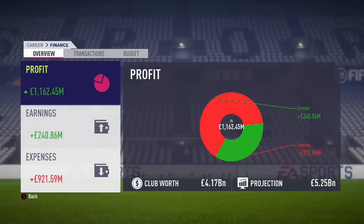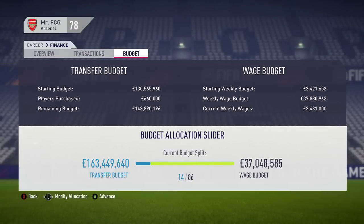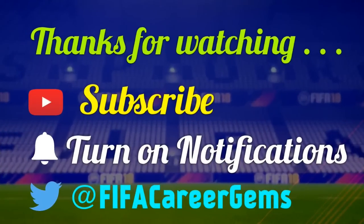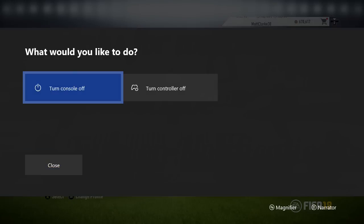Just nip back into your finances screen, go over to budget, and shift all that wage back over to transfers. There you go — PSG-style budget yet again. I hope you found that helpful; it takes all the monotony of trying to play a swap out of it. Thanks for watching the video, please subscribe to my channel if you haven't already, turn on notifications so you don't miss any of my YouTube uploads. FCG out.